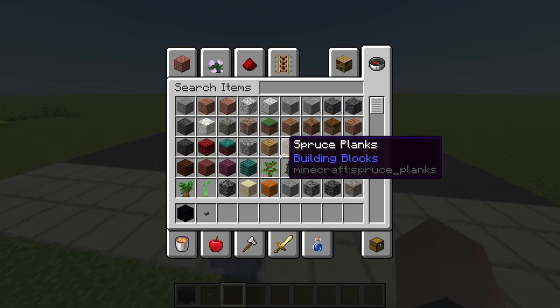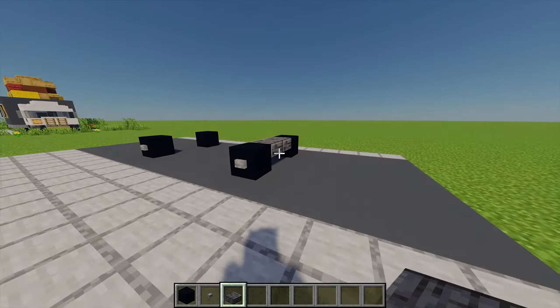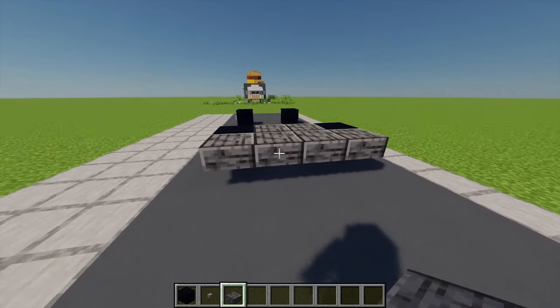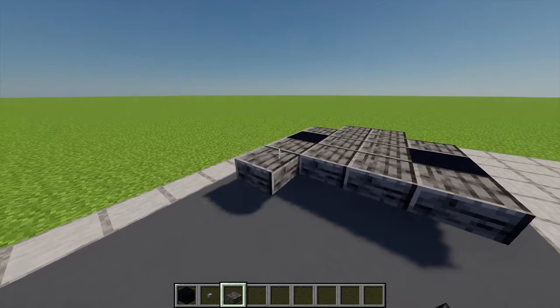Next up I'm going to grab some polished deep slate slabs. Coming to the front first, I'm going to place two in between the two front wheels. Then I'm going to place another row of four just in front and then another two in the middle. Coming to the other side I'm going to place another two rows of four.